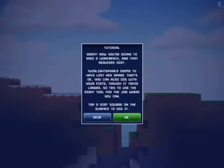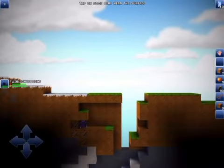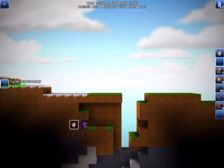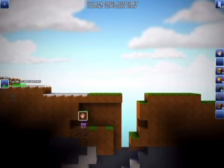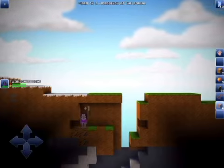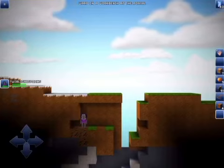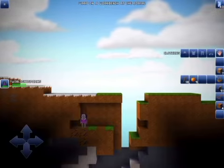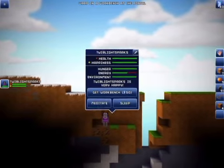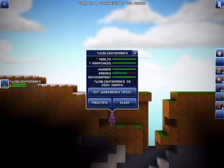Now you're going to need a workbench and that requires dirt. Twilight Spark seems to have lost her spade. That's okay, you can also dig with your fists, though it takes longer, so try to use the right tool for the job where you can. Tap a dirt square on the surface to dig it. Dirt! Now that you have a block of dirt, you can get a workbench.